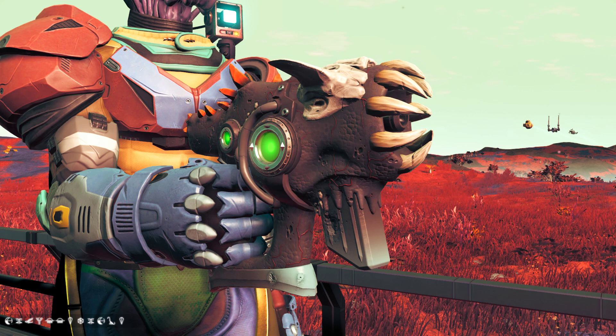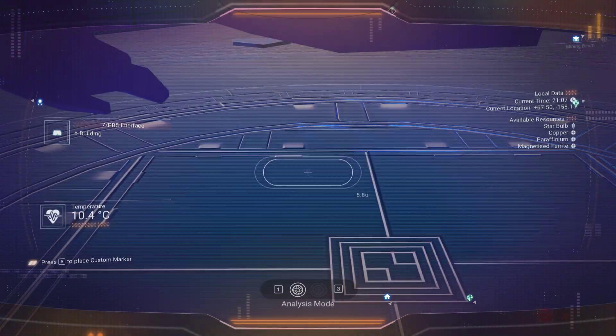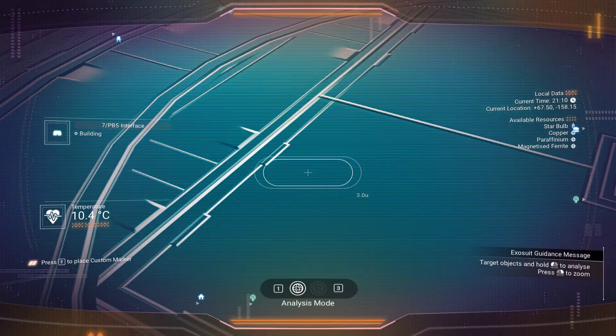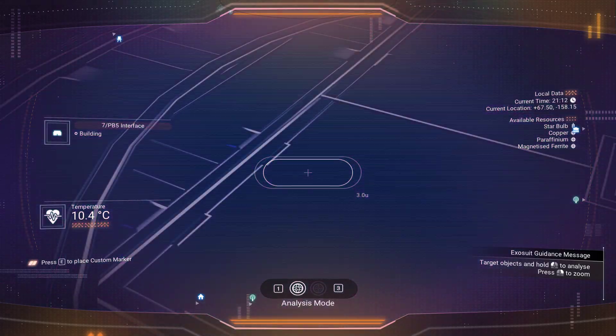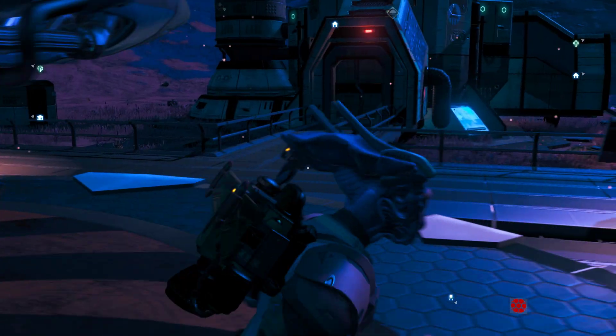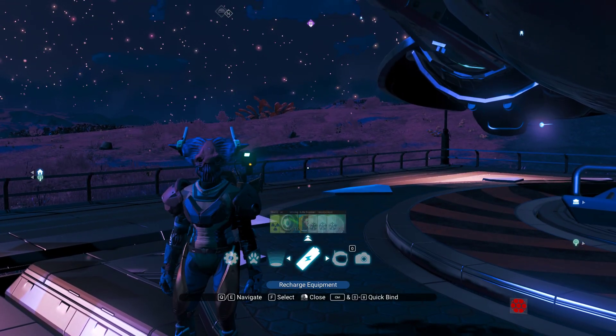Like I said, Galaxy 100, Acvasanta — so you'll just be needing some coordinates. And there they are: plus 67.50, minus 158.15. I'll leave a combo here in normal mode for all of you to see.